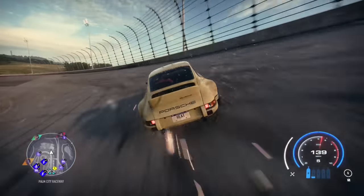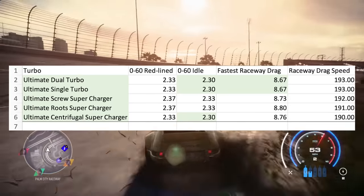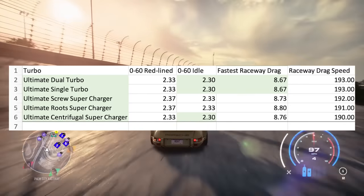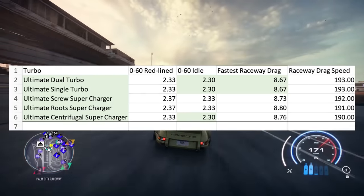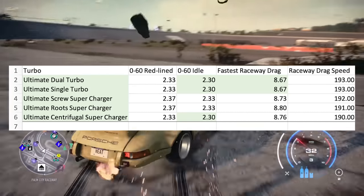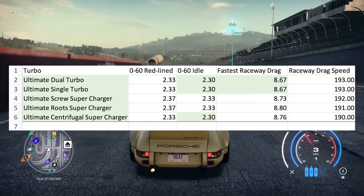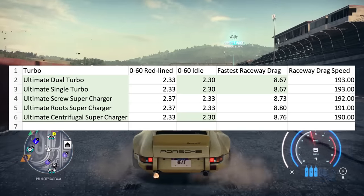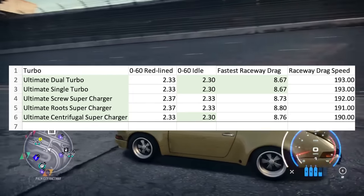Let's get into the results, because I know that's why you clicked on this video. 0-60: the dual turbo, single turbo, and centrifugal supercharger had the same times at 2.3 seconds when accelerating from idle and 2.33 when accelerating from a redline. This was the fastest 0-60 time recorded in the tests, with the screw and roots superchargers running a 2.33 from idle and a 2.37 when redlined.